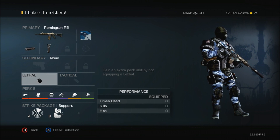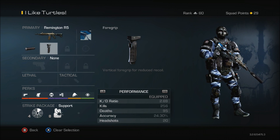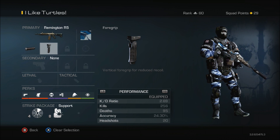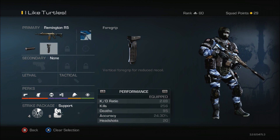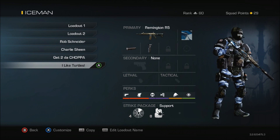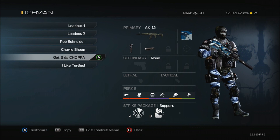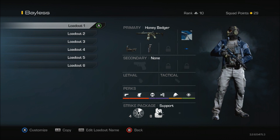The Remington R5 has the same grip and silencer setup — I'm rocking a 2.69 KD with it. I don't use it much. I was using it on Stonehaven, which is by far the worst map in the game — sniper heaven but I don't know what I was thinking. It didn't work very well, so I switched to my AK-12, which ended up working tremendously on that map.